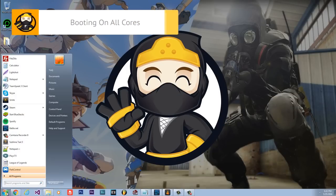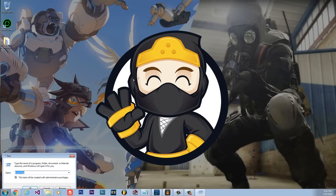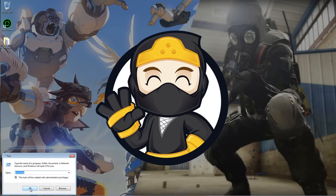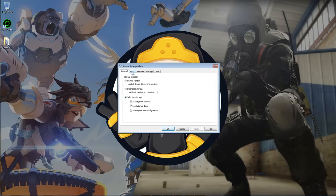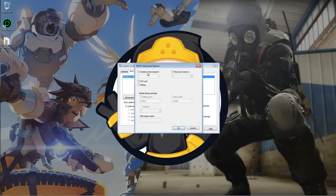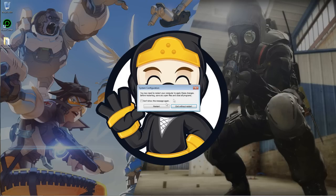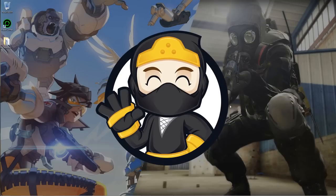The next method is to make sure your computer is booting on all its cores. Hit Start, type 'run', open Run, and type msconfig. Hit OK, click on Boot, then Advanced Options. Enable the checkbox and select the highest number — mine is 8 so I keep it on 8. Hit OK, Apply, OK, then restart your computer.